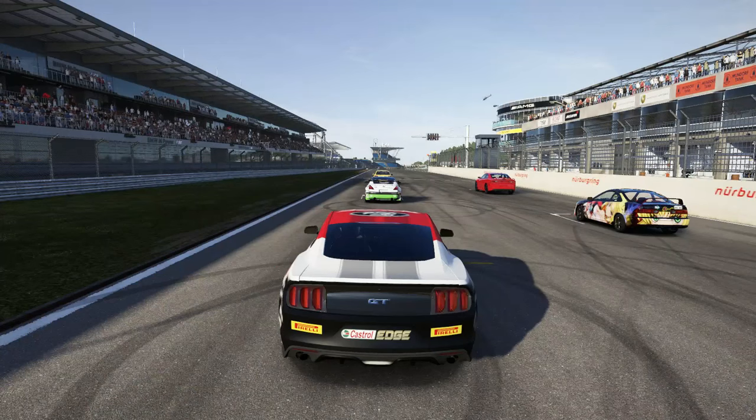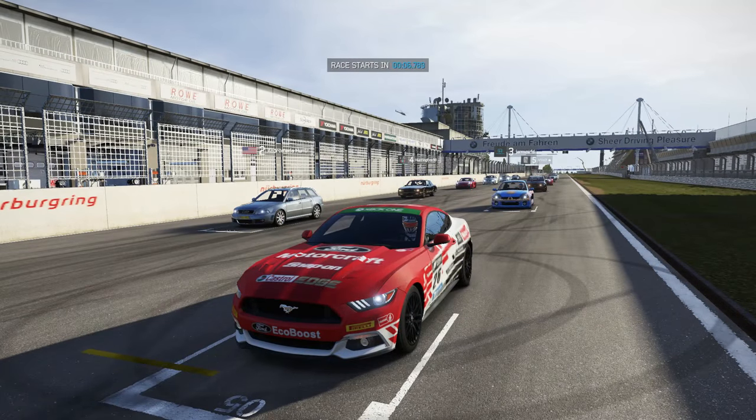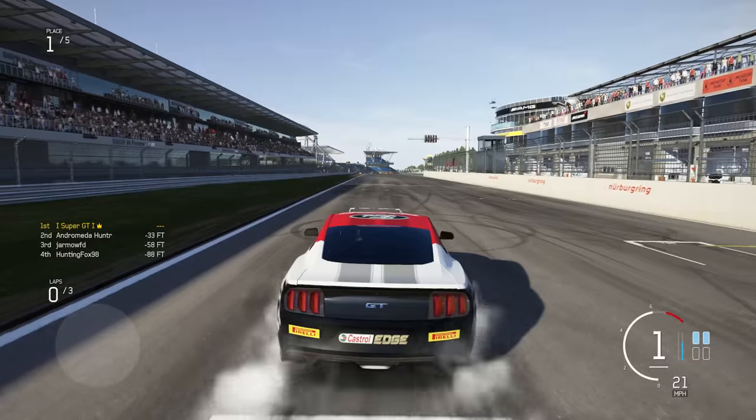Hello guys, it's SuperGT here. Welcome to some multi-class racing in Forza 6. So this is the A, B, C, S lobby — there are four classes: A, B, C, and S, as you'd probably guess. And I'm in B class here in the Ford Mustang, the 2015 Mustang.